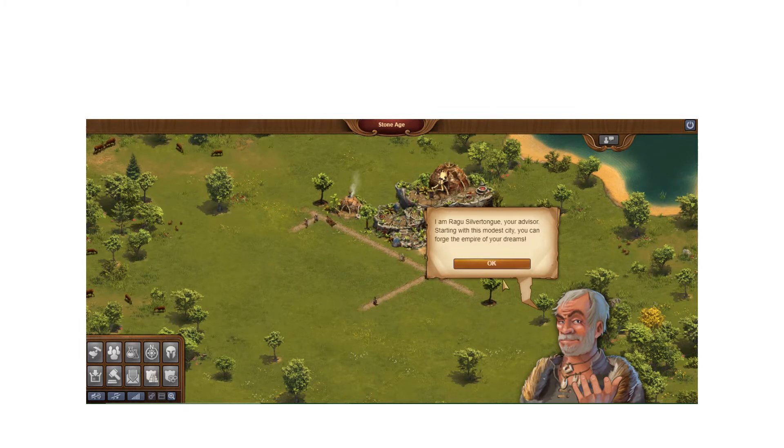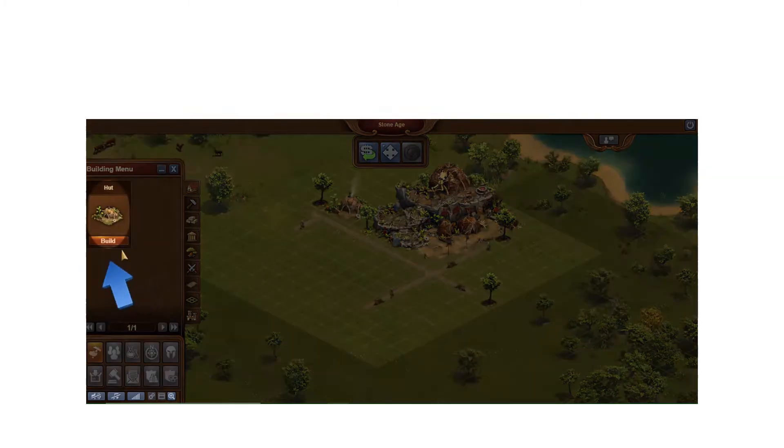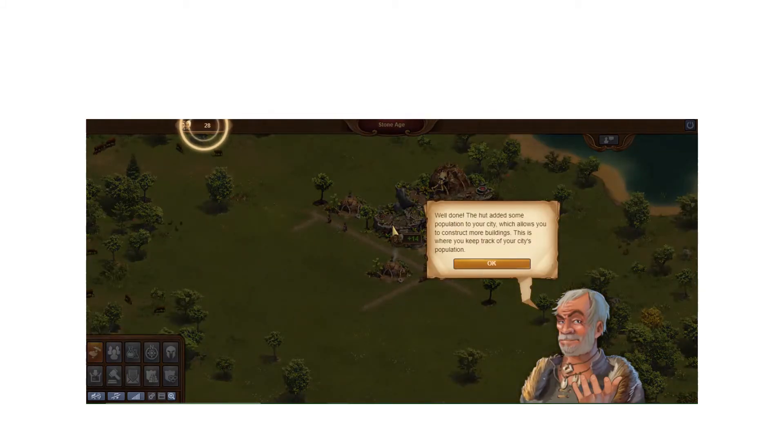Now I've got a nice quiet video. A little guy named Ragu comes up and gives you advice on starting your new village. If you've never started a village before you can follow along — he shows you the game mechanics, walks you through like any other intro tutorial. You click the hut, place it on the specified spot, it builds, and you get some population from that group.